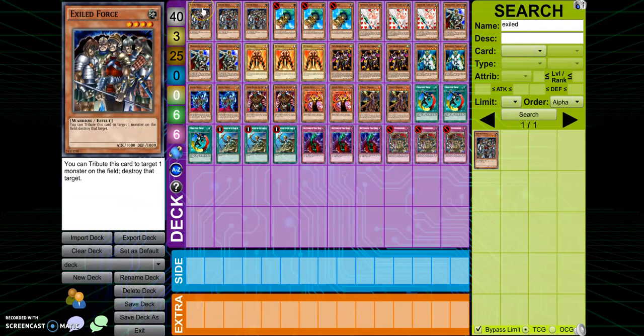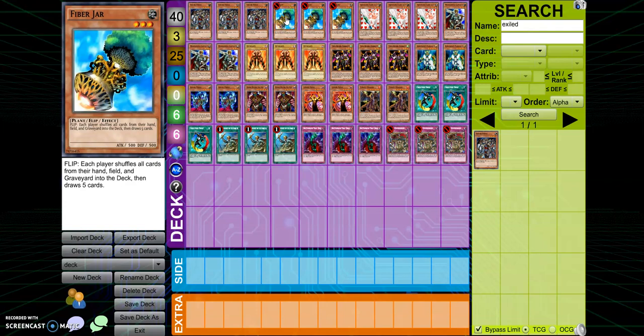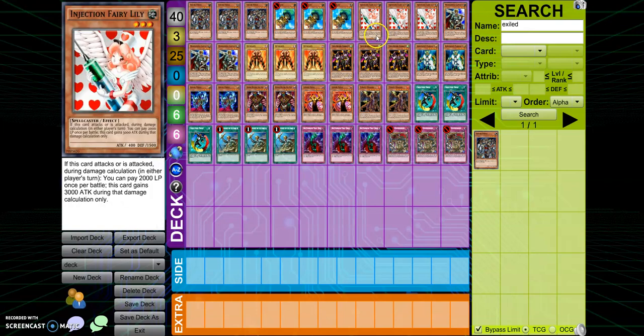Starting off, I have three Exiled Force. This deck is going to get clapped by anything in today's meta, but in GOAT format this is a really good card — you can out Jinzo, whatever Tron card they have, something powered up with equip spells. Really good for taking out problematic monsters. I also decided to toss in three Fiber Jar just for the memes — I let myself play any of these cards at three. Injection Fairy Lily can basically beat over any monster, period — it goes up to 3,400 and nothing back then really went that high.